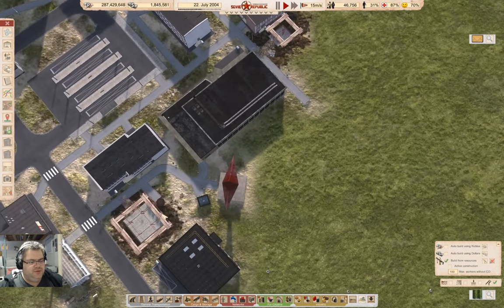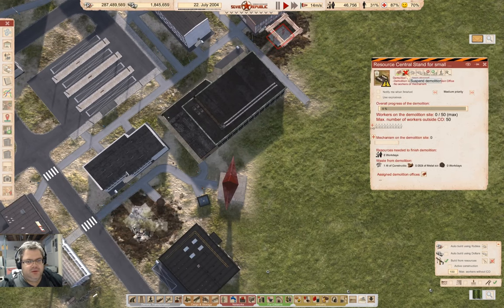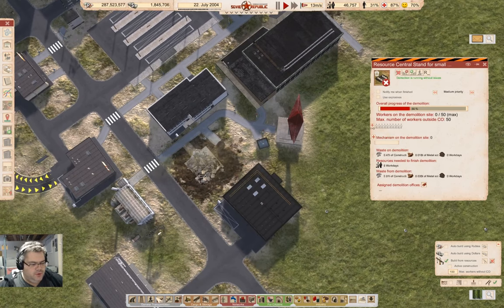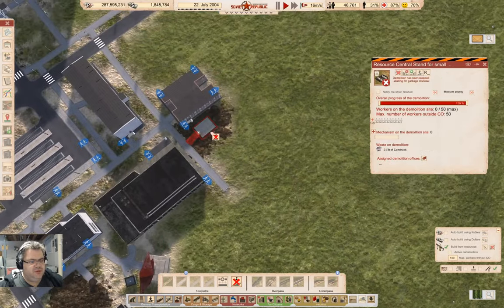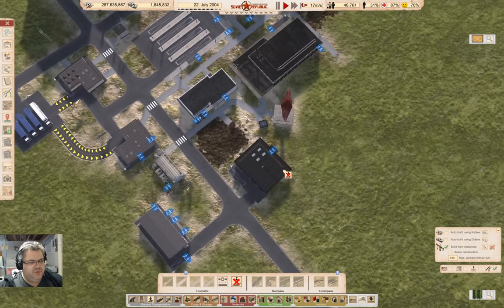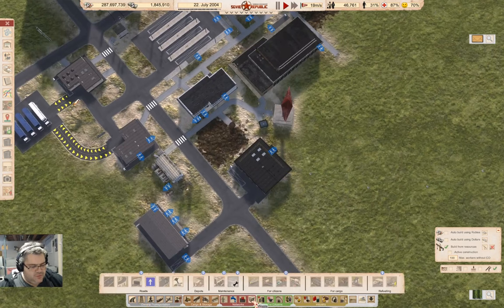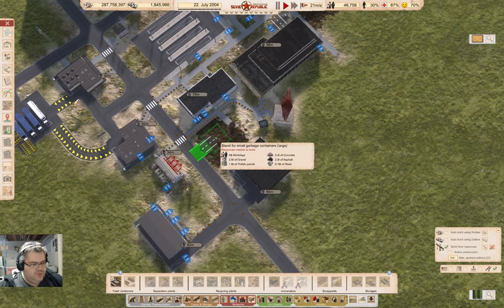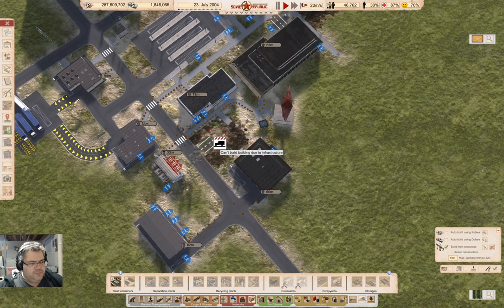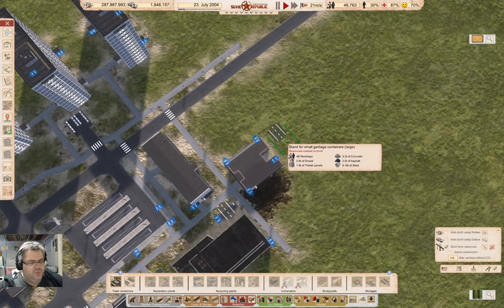Does this work? Do that, and we go in here — take that out, take that out. If I put these in with road connections — no, it's under the waste menu. So I'm going to do a large one with a road connection.